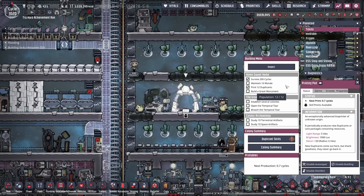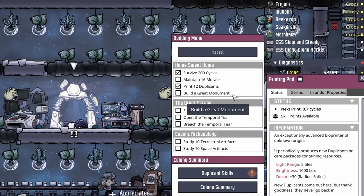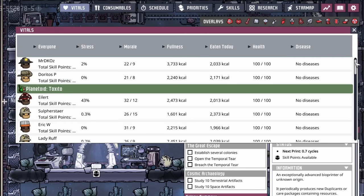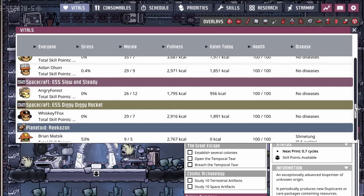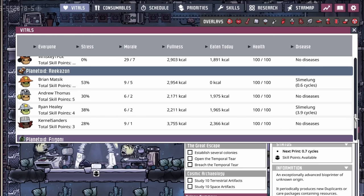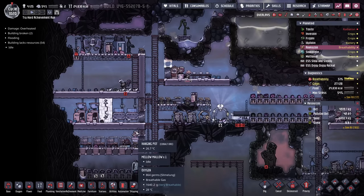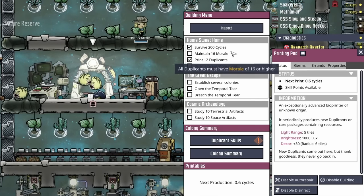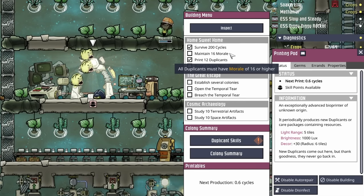And then we have Home Sweet Home. This one we've already almost accomplished, considering we already have survived 200 cycles, we've printed 12 duplicants at least, so all we have to do is build a Great Monument. I'm not sure why it's saying we're not maintaining 16 morale, because if we check the vitals pane all the dupes are above 16 morale. I see the problem — it's over here on Rikazon, the gift that just keeps on giving. It might help if I put a tile here and complete the Great Hall again, and after a little while we fix this place up we'll have that 16 morale here too. I never really thought it was going to count morale across the entire star map — I figured it was just the morale on the home colony. Learning is occurring.